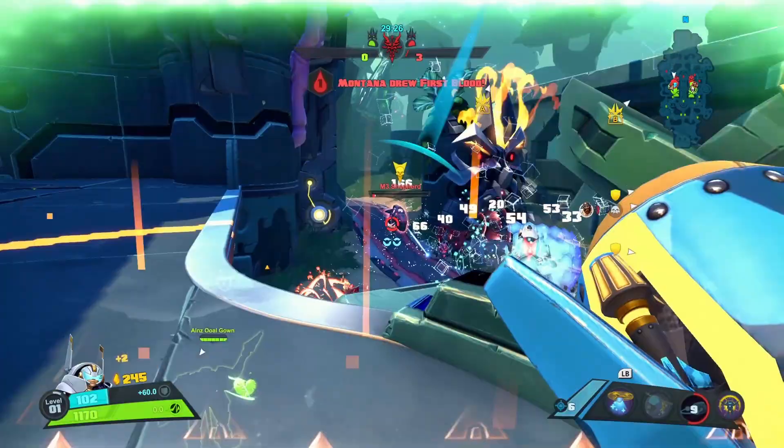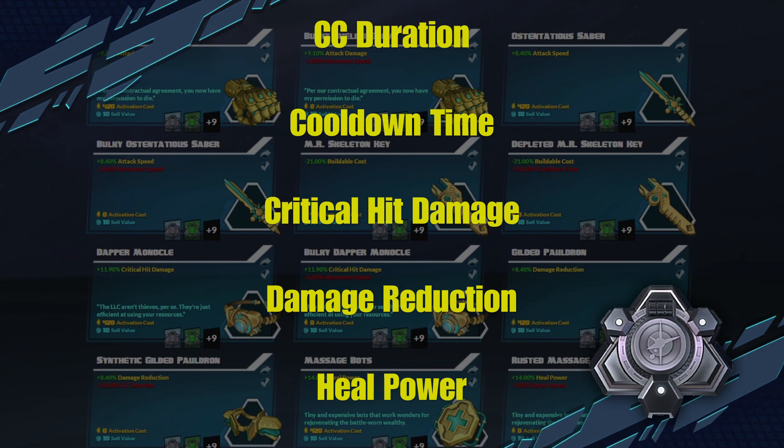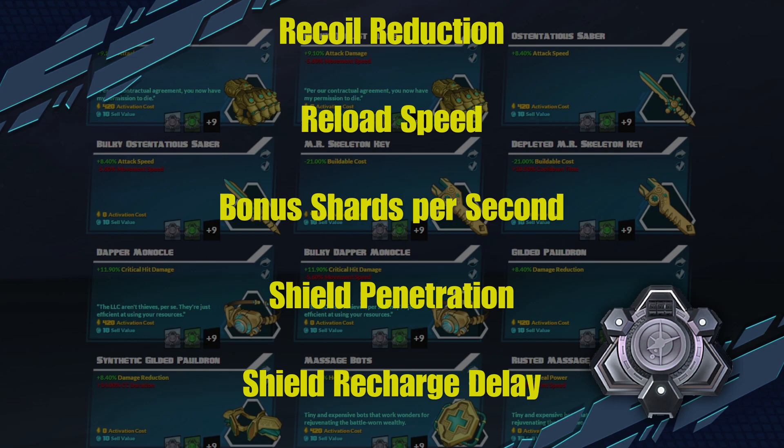So what is legendary gear? Well gear comes in various varieties. You got your common white gear that boosts one stat like attack damage, attack speed, reload speed, increased health or shield, heal power, damage reduction, skill damage and so on.